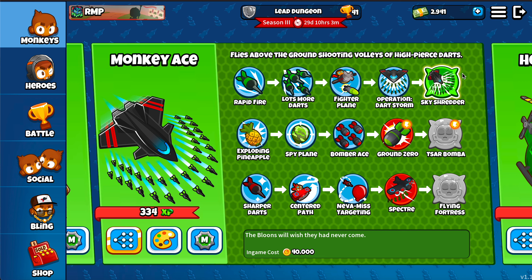I just wanna say I got another 5th tier. I got the 5th tier Monkey Ace top path. I started doing some stuff with it before, but then it stopped for a while. I realized I was pretty close to getting the tier 5 and I thought it has another tier 5 to get, so I got it.